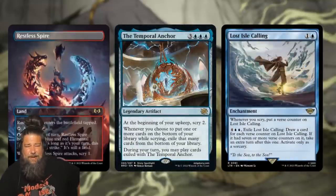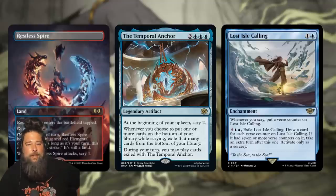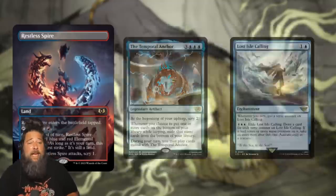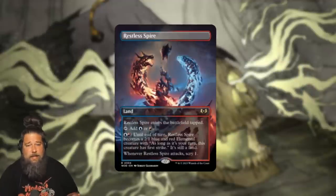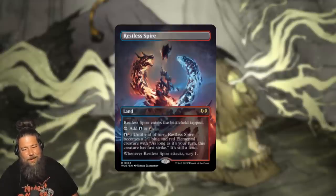In Commander, you can try to play it for Scry matters synergies — we've been getting more support like Temporal Anchor and Lost Isle Calling. The problem is I was looking through commanders that care about scrying and I don't think any of them are in the Izzet colors — they're mostly Simic or Mono Blue. So I don't know what deck it would actually fit in there, but keep in mind the scry can be a little upside if your deck is built around scrying. So Restless Spire, I think this is probably the best of the new creature lands we've seen so far — great for standard, probably not going to make it in other formats since even at only two to activate, you really don't want the tap land.